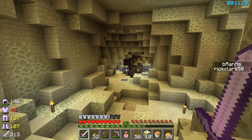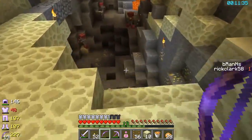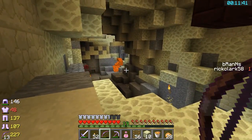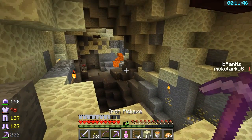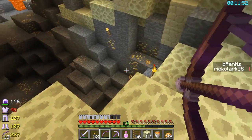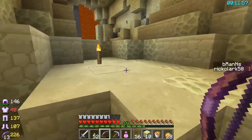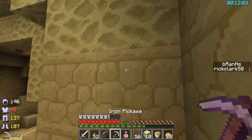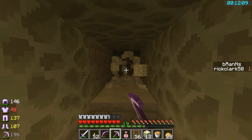Oh, these spiral staircases. Where is he? There he is — it's still pretty dark over here. Drop some arrows. Excellent — can use those arrows for sure. Look at all these guys. Is that where all the silverfish are coming from? It must be — that must be where they're coming from, right there.